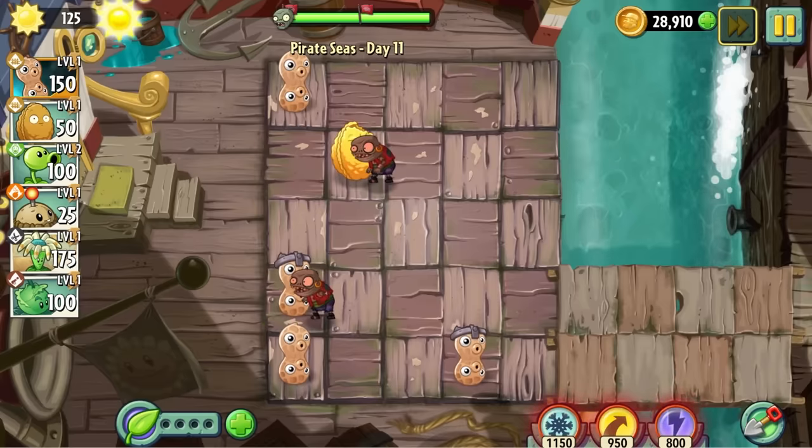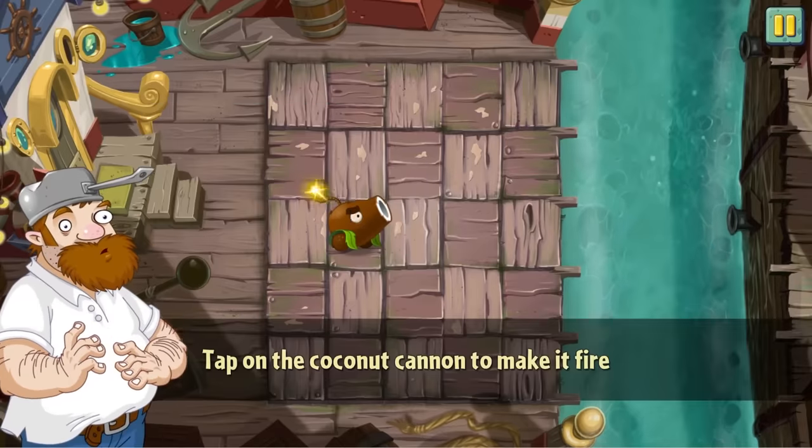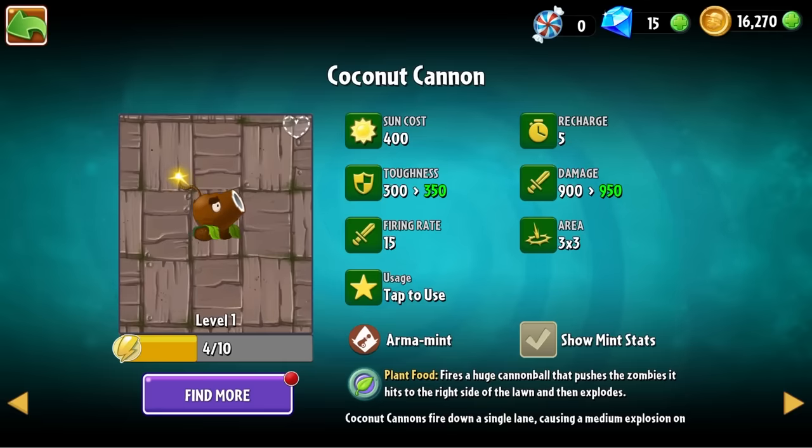His sacrifice earns us the iconic coconut cannon — one of the slickest plants out there. I actually had some comments asking me to use the coconut cannon in this challenge, since he has all the makings of a nut: he's hard, brown, and blows his load at the slightest touch. Whilst it would be crazy cool to use this icon, I don't think I'll ever have a spare 400 sun laying around for this challenge, so he's off the team for now.